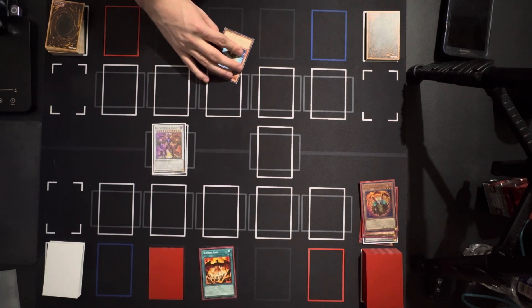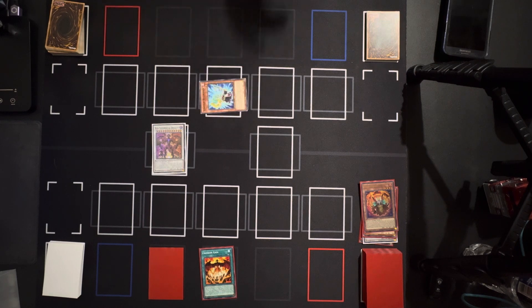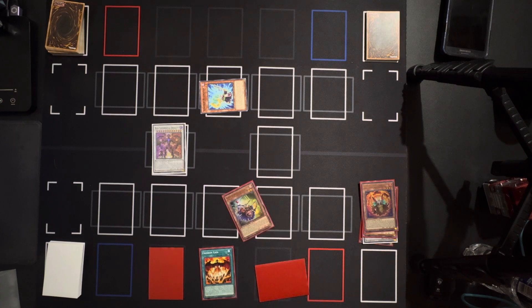I play the continuous spell card Crimson Gaia. What this does is I can add any card that mentions Red Dragon Archfiend. The card I'm gonna add is my Vision Resonator.